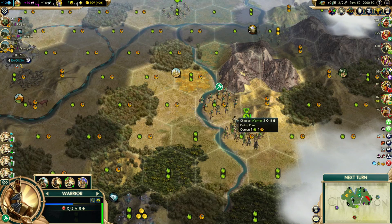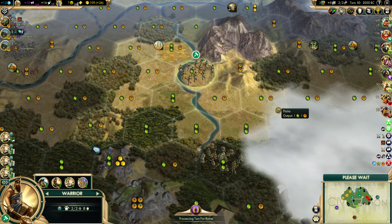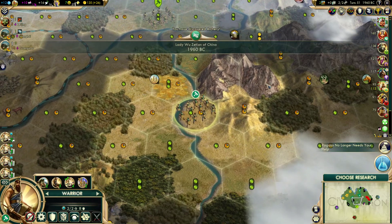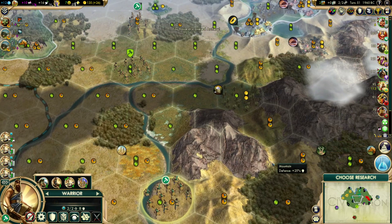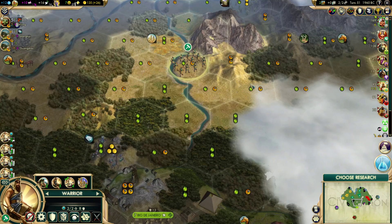Usually in a situation like this, the fact that he didn't move would suggest he either wants this tile or he wants to move through it. But if he wanted to move through, usually the AI will take an alternate path. So based on that one turn's worth of information, it is looking like this is the tile he wants, which really wouldn't be a problem for us because we just need to get another expand — and it would be nice somewhere around here for the sugar and the river tiles. Even if he settled here, we could settle on top of him to at least get our other expand.